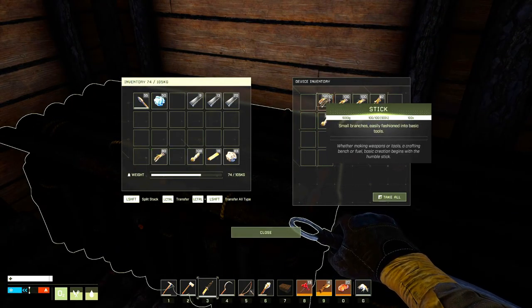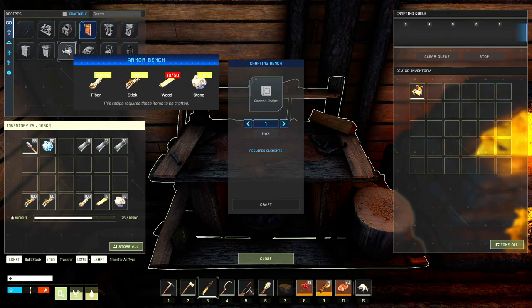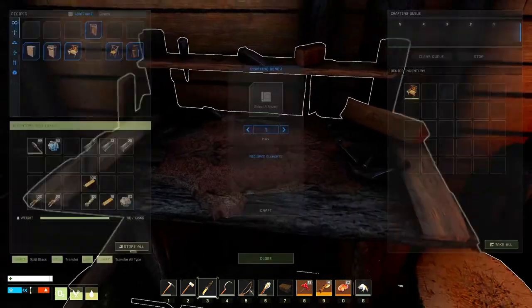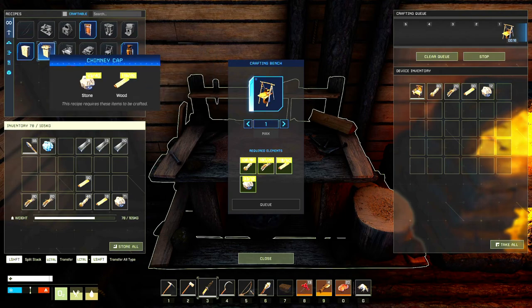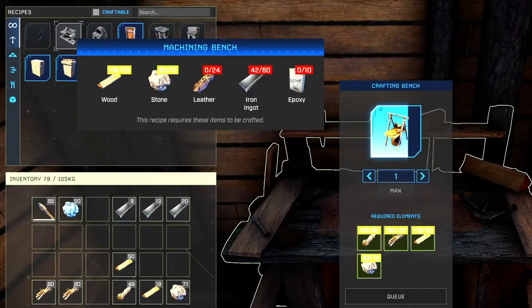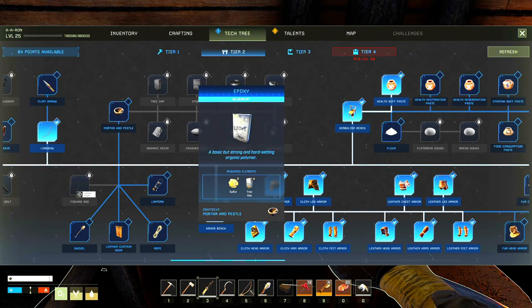We already got sticks. I think I need some more stones from outside. We just need wood — let's grab some. We're also going to want the herbalism bench. That's about all we're going to do right now, and then we can start on the machining bench, but we need epoxy for that. Let's see if we've got epoxy unlocked — we do not, so that's why we're going to need it. Epoxy comes from tree sap, which we get from sticks.